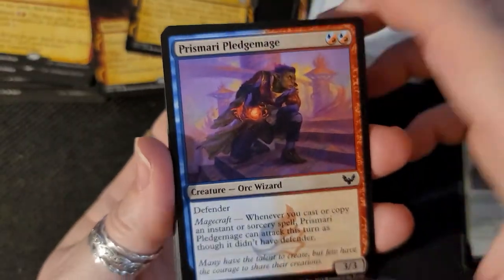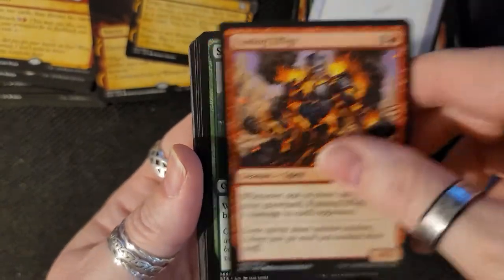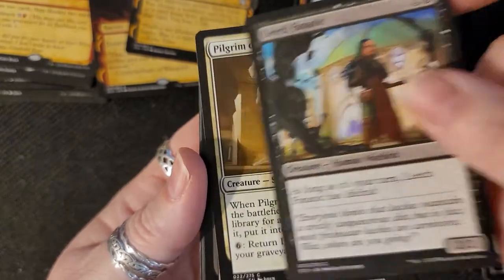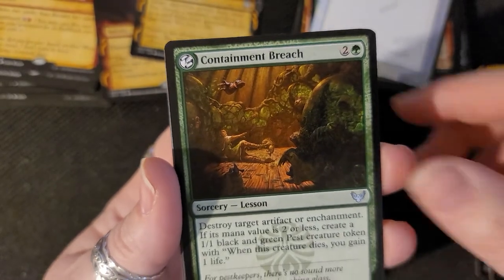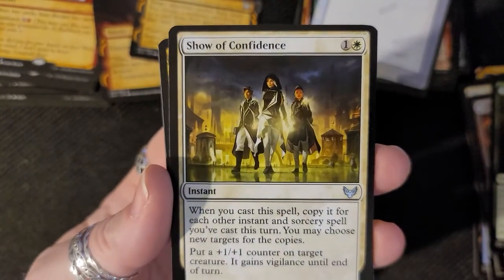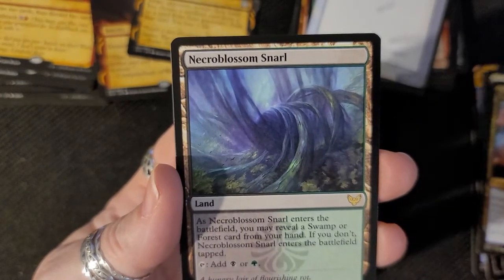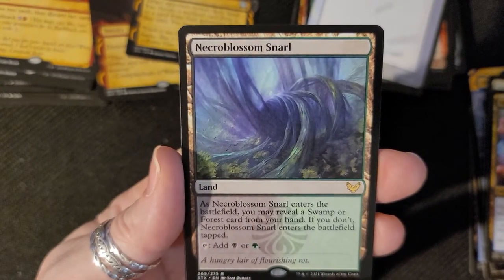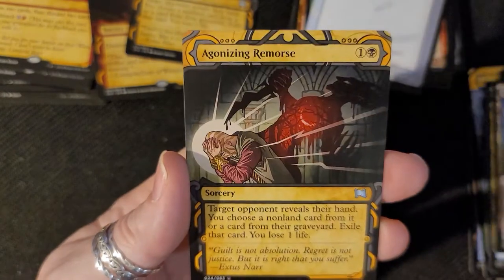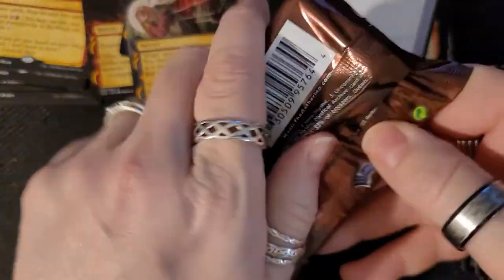Okie dokie, going through these. Containment Breach. Show of Confidence. Maelstrom Muse. We got a land — when this enters the battlefield, you may reveal a swamp or forest card. Agonizing Remorse, we got that one again — double. And then this non-card, token card.